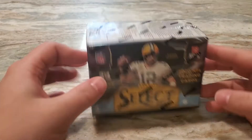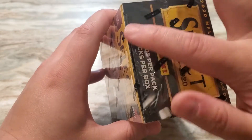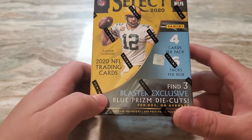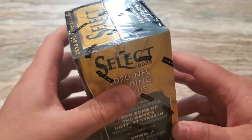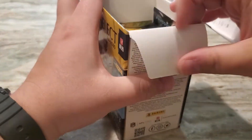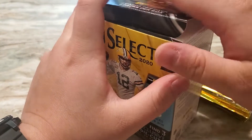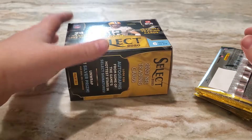What up YouTube, Collecting Inns are back with a brand new video. Very fortunate to have gotten another box of Select Football. I actually started this video and just kind of ripped the top there, so that's why that's ripped. These cards look very, very nice and I am beyond grateful to have been able to get some. These cards on the secondary market are just crazy — probably the craziest I've seen of a retail product thus far, maybe next to Prism Basketball.